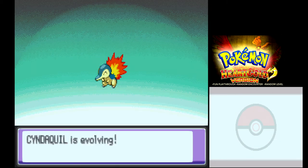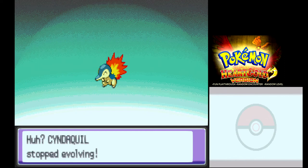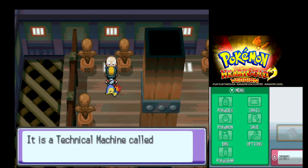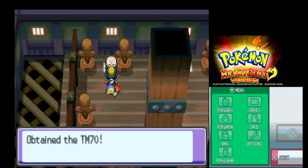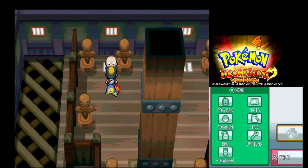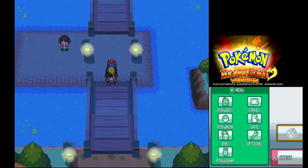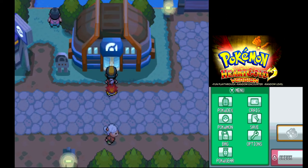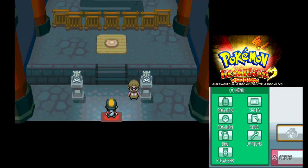Not easy enough — oh, evolution? I don't think so. I like keeping my starters in their base forms as long as I can — also sometimes you learn better moves. TM70 — Flash? I thought Flash would have been an HM but it's just a TM. Of course when I'm going through the cave, we humans are hard as nails, we don't use Flash — we just walk through in the darkness. That's how it's done. Why waste a move on Flash?